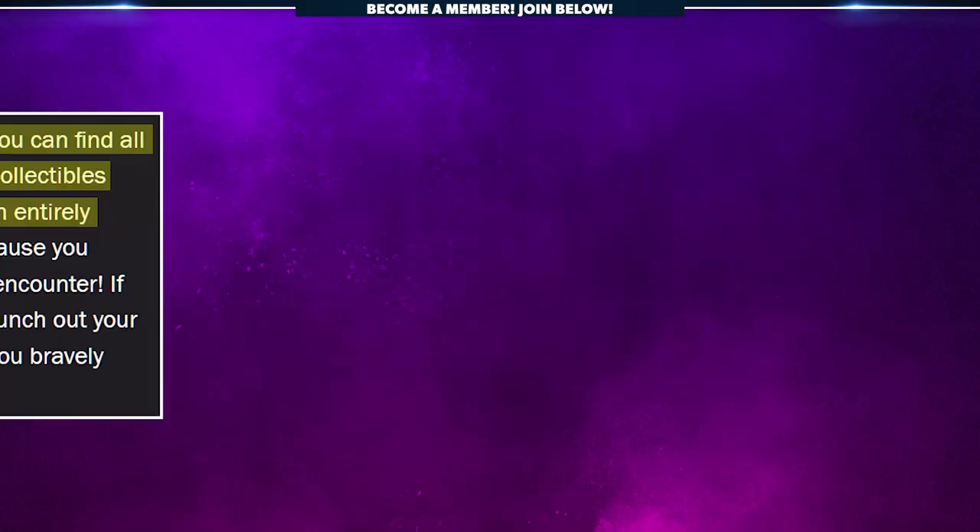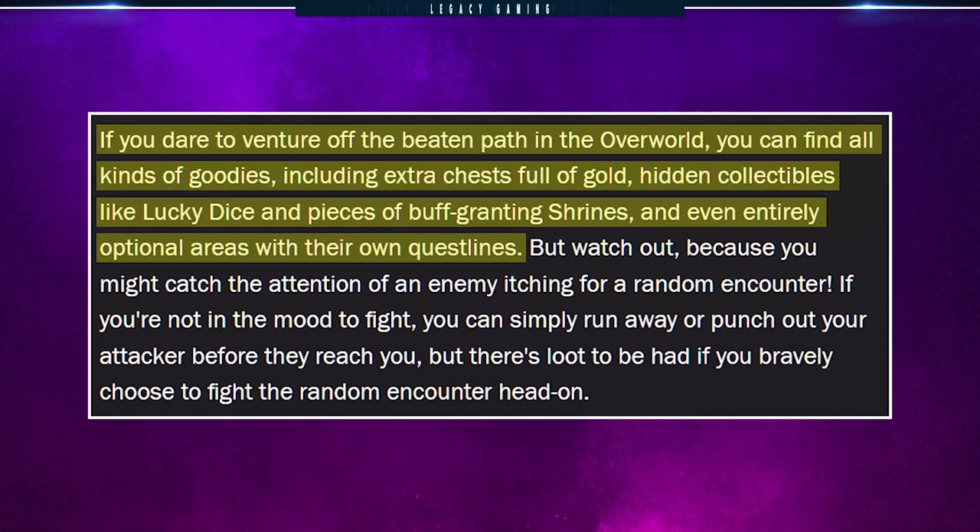According to the website, if you dare to venture off the beaten path in the overworld, you can find all kinds of goodies — including extra chests full of gold, hidden collectibles like lucky dice and pieces of buff-granting shrines, and even entirely optional areas with their own questlines. The Gearbox team is really taking a multi-layered approach, creating moments and opportunities on three distinct levels within Wonderlands.